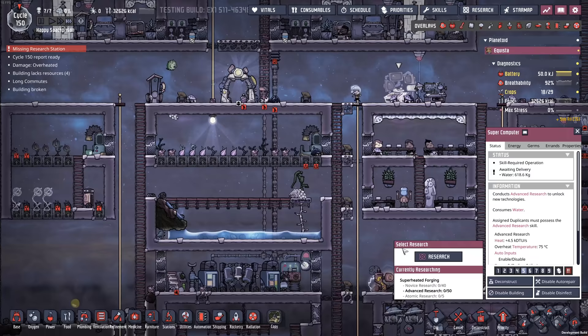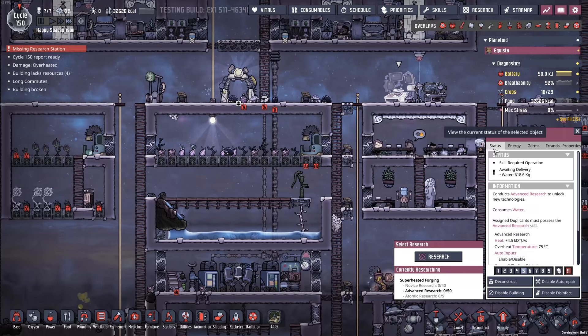I can't even get the glass forge without atomic research. This is not balanced - it is not balanced. Before I can do anything, apparently I've got to go find some radiation. So scratch everything I just said - I guess we're going to go ahead and do that over here.